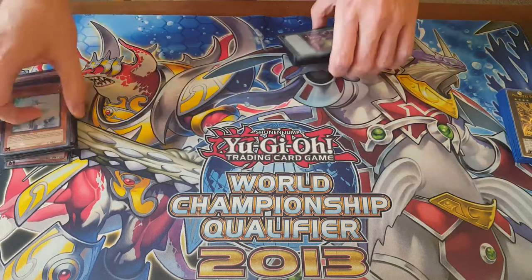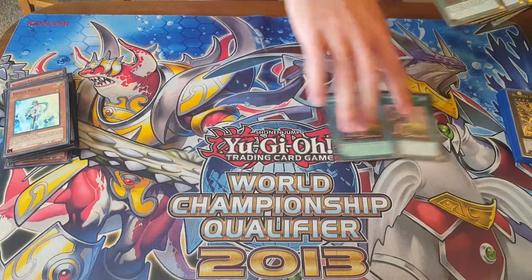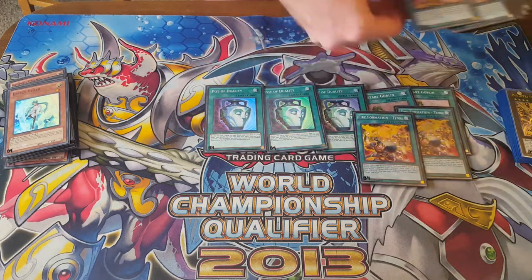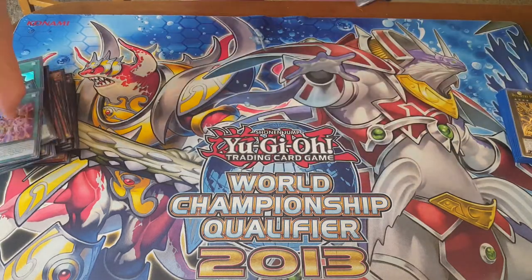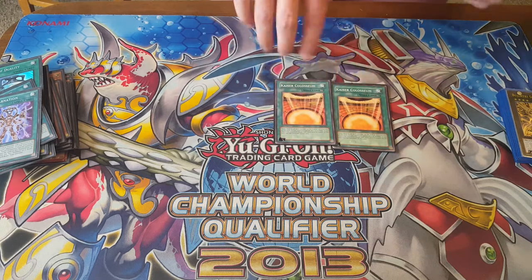Moving to the spells here: we have 2 Upstart Goblin — if I were good I'd play 3, but sadly I am not Joey Cho. 3 Duality. We have 3 Tenki and 2 Carnation. And then we have 2 Kaiser Colosseum. Now I know that players later on in the format were starting to drop Kaiser Colosseum.